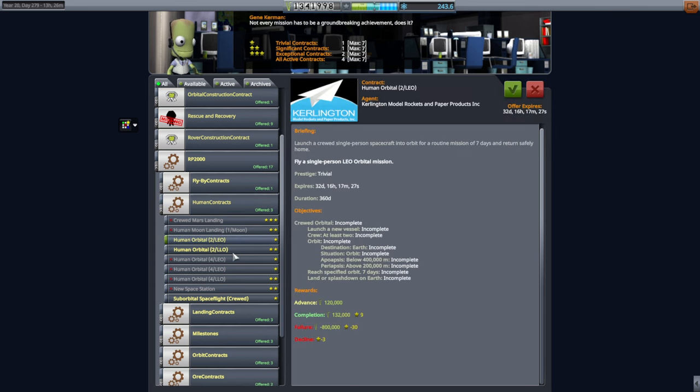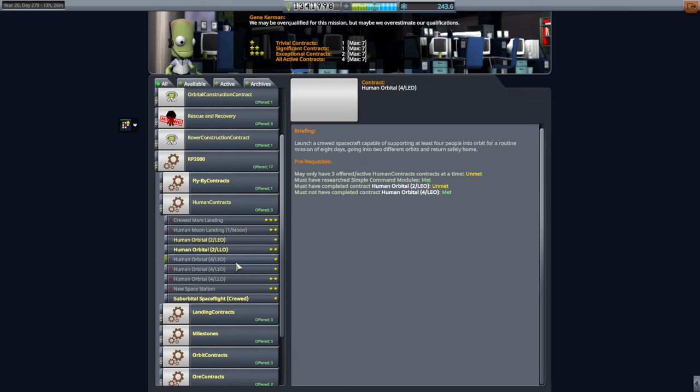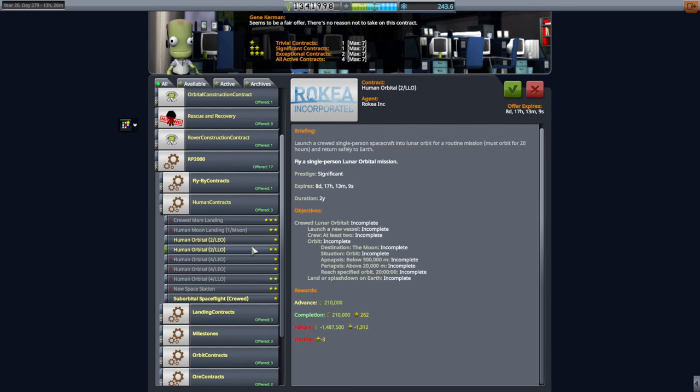There are some other contracts here. Two to LEO — that's okay. Our spacecraft can carry four, so we could launch two to LEO, pick up the other two, and then come back. And with our new spacecraft — the full-size Lynx — we can do the four-person ones as well. There's also two to low lunar orbit, which is pretty good.